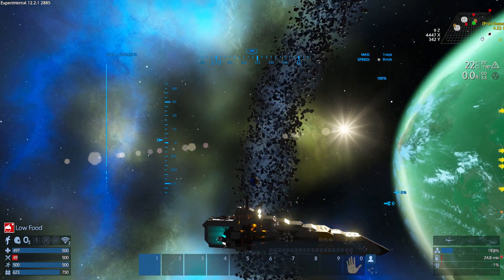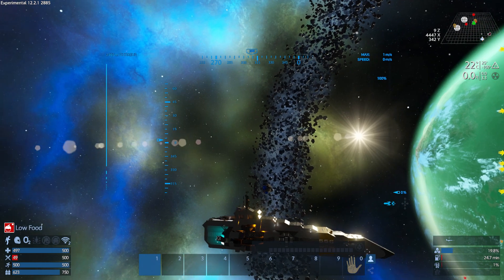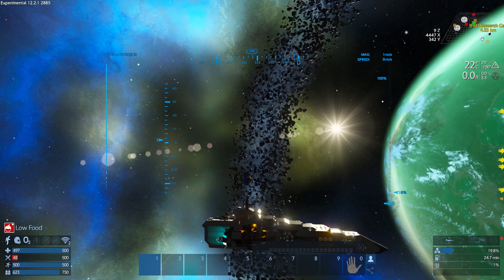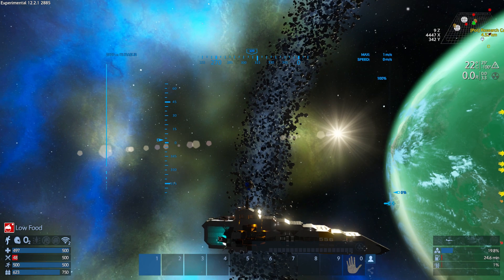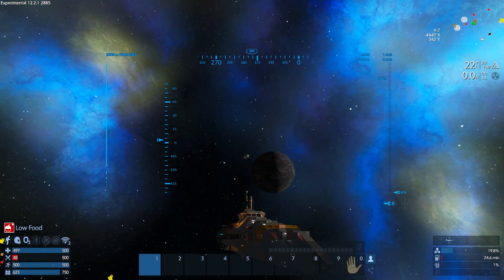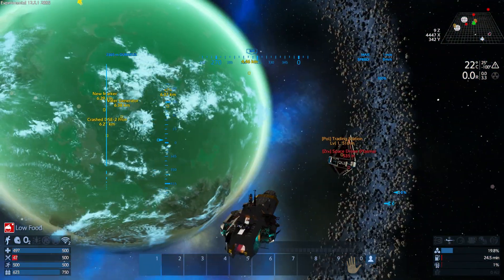There's also a mining station, you can see it just above the antenna of my ship. I'm feeling very hungry, that makes me very, very unhappy and unsatisfied. There's a mining station over there, so two nice Polaris stations and there's a Zyrax repair station.